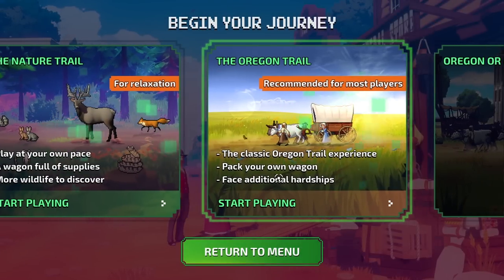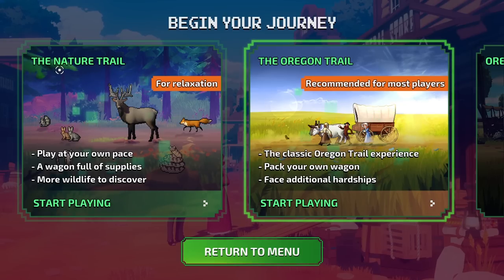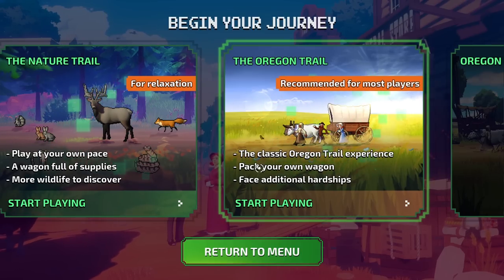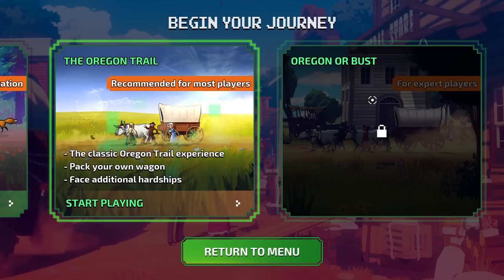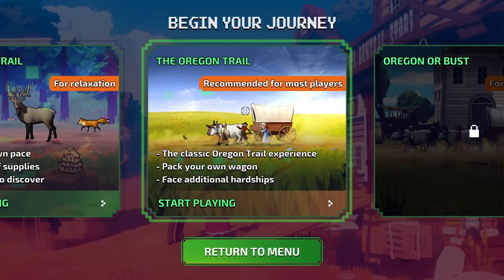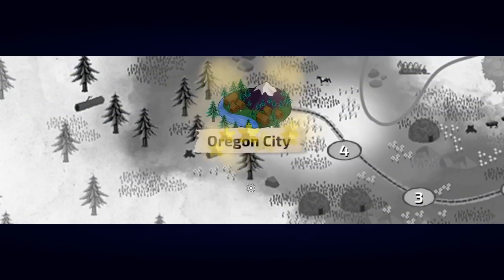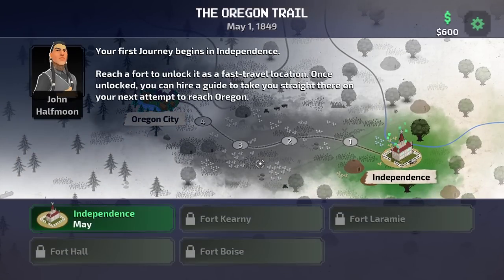Begin your journey. Now is where we can actually pick what we want to do — there will be more options later in the game. There's a relaxing way to find all the animals in the game and click on everything, a cool way to figure out how to play at your own pace with tons of supplies. Then there's the Oregon Trail, the main game, and Oregon or Bust, which is a more challenging way to play. There will also be other smaller scenarios unlocked — medium, large, and small size. So there's much, much more to do.